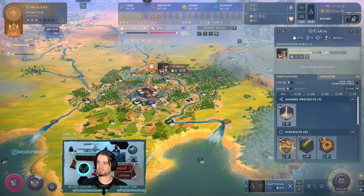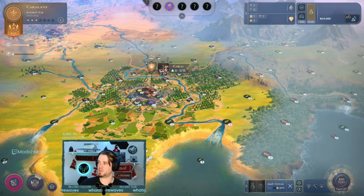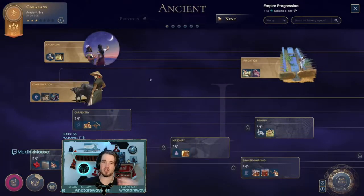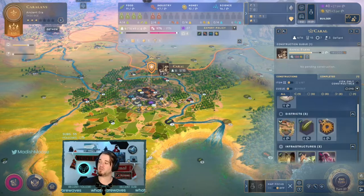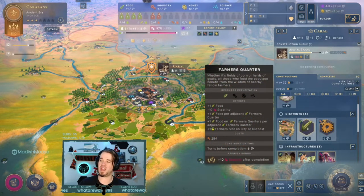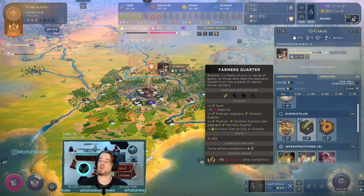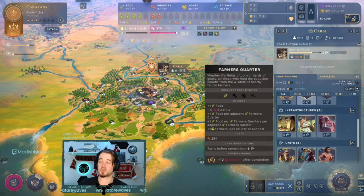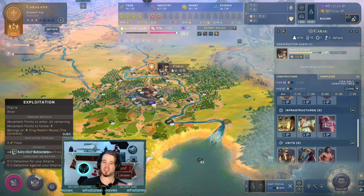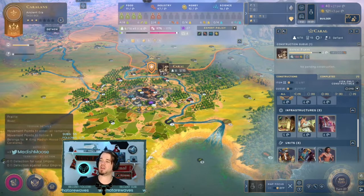The first build you want is the initial influence infrastructure. But for a second build, you're looking for food. You could put a Farmer's Quarter district in, and that is an important early game build. However, infrastructures don't cost you that initial stability hit, so they allow you to keep stability under control while still increasing your cap. So a lot of the time, a food infrastructure first is where I'm going, and then we'll start going into districts. The Granary gets you a couple of important things: plus two food per farmer slot, and an additional farmer slot — which means more workers in food.